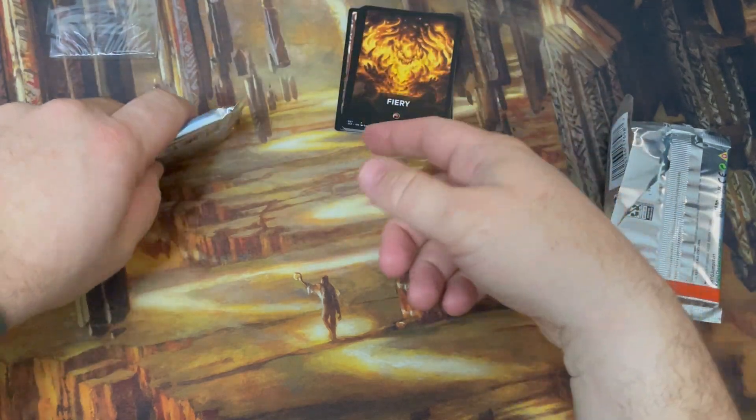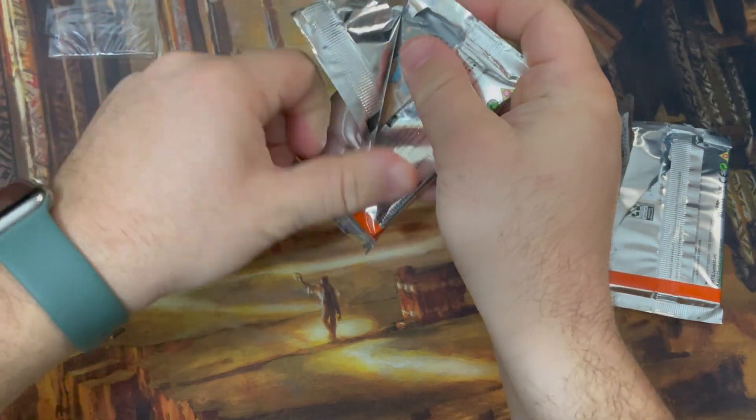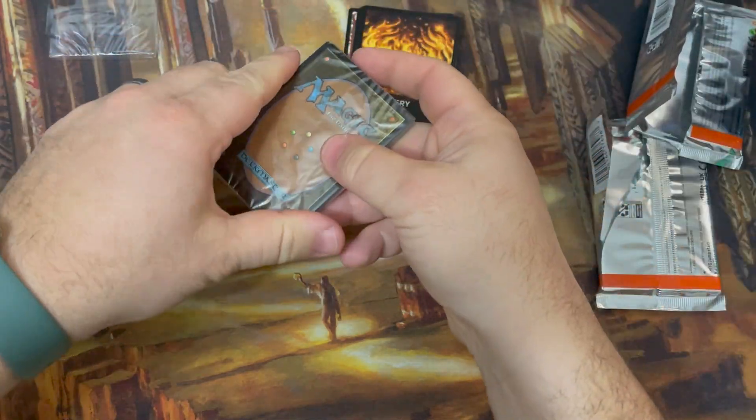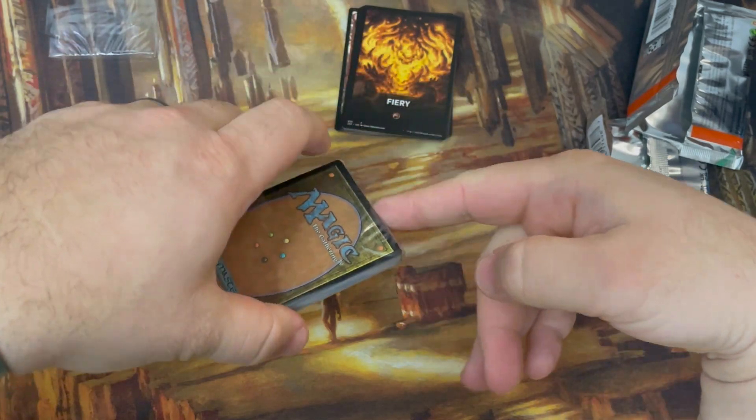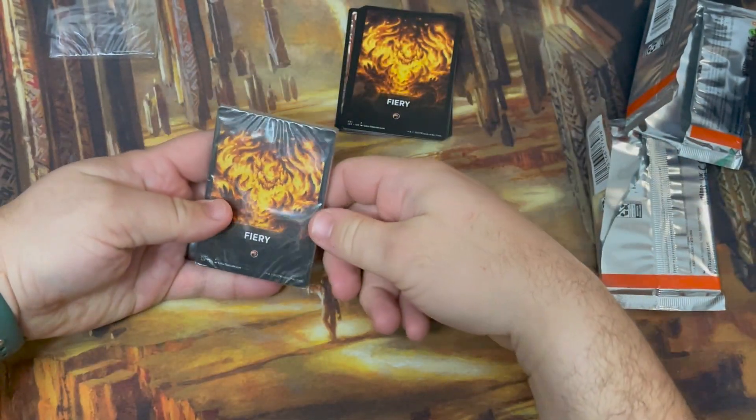You guys know me — I always like to show everything possible in the pack. I want to show what's in the back, and what are the commons and what are the various arts that you get, because I'm a completionist like that. I want to know what it is. So what do we get? Is it a mythic? Are you kidding me? We got two Fireys in one go!